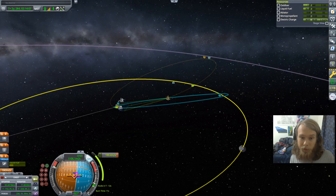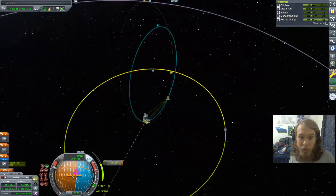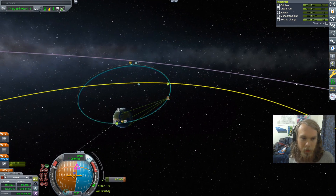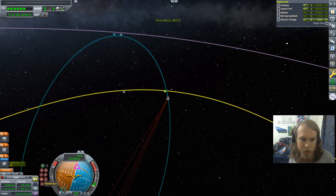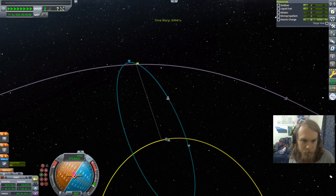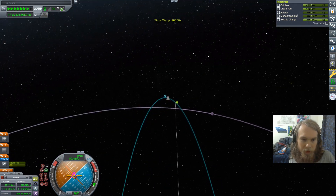What I'm doing now is correcting my inclination to roughly equatorial, then doing more fine adjustments later. Depending on how much fuel I have at periapsis, I'm going to either reduce my apoapsis or just start aerobraking immediately. I think I am going to reduce my apoapsis before commencing aerobraking. I also need to reduce my periapsis a little bit because it's a bit high. Oh hey, it's Minmus — we're going to go right next to Minmus.